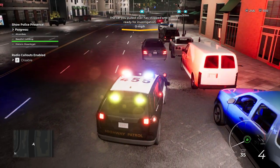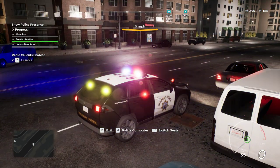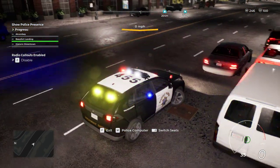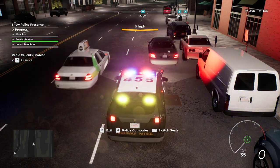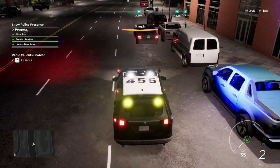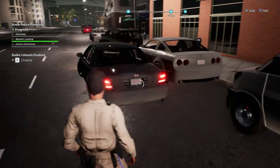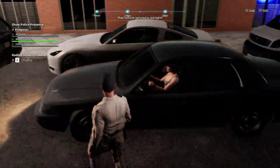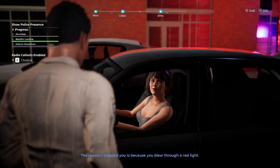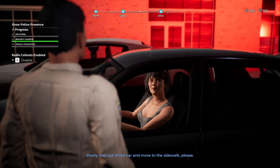Make sure you pull your vehicle slightly to the side of the stopped car so you're protected in case anyone slams into you. Ideally you'd also turn your wheels toward the curb so a rear-end collision doesn't push you into the stopped vehicle — unfortunately the wheels don't stay in position here. Check the license plate. Hello — you just ignored a red light, why'd you do that? 'I should have driven faster.' Slowly step out of the car and move to the sidewalk, please. Wrong answer, lady.